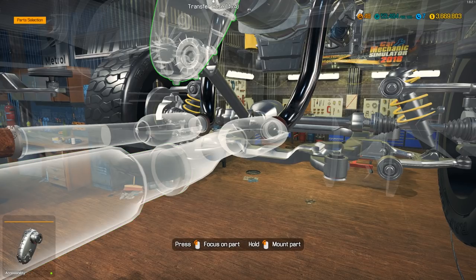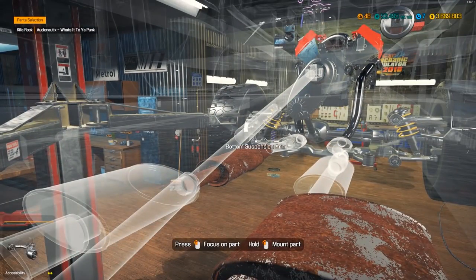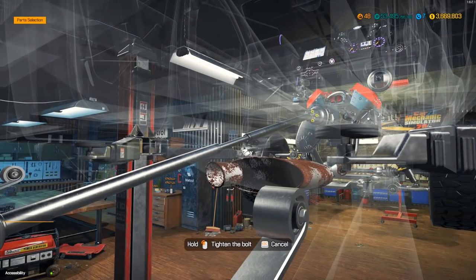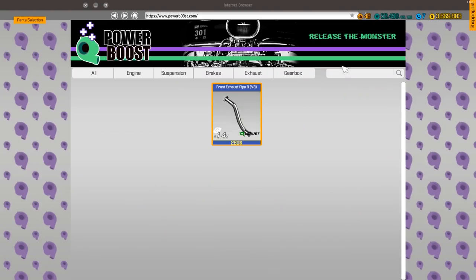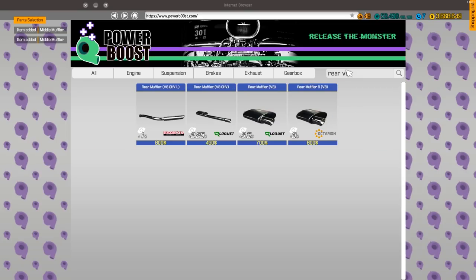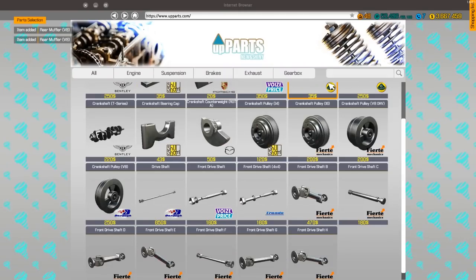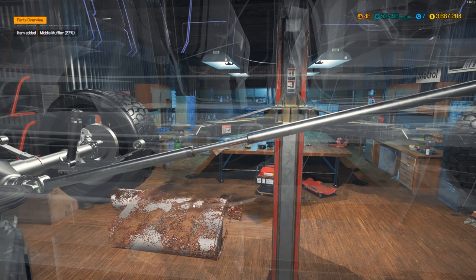We need two catalytic converters, a middle muffler. Connect this guy up - so two catalytic converters, two middle mufflers, and rear muffler V8. From front to back with the middles we got the rear V8. We got our fuel tank - we'll just throw the old parts in the scrap pile.